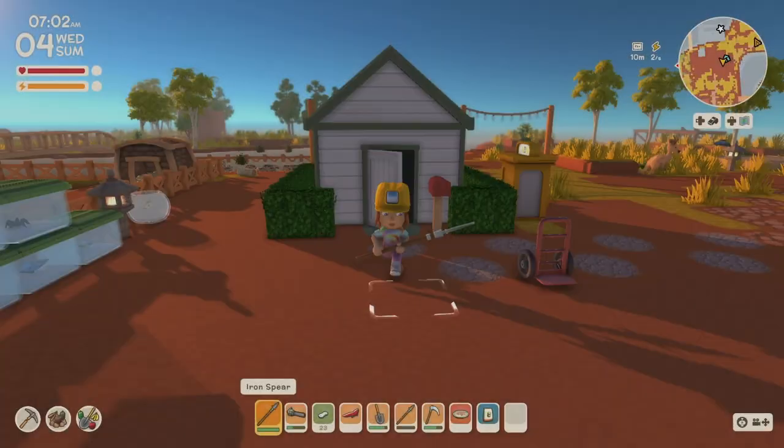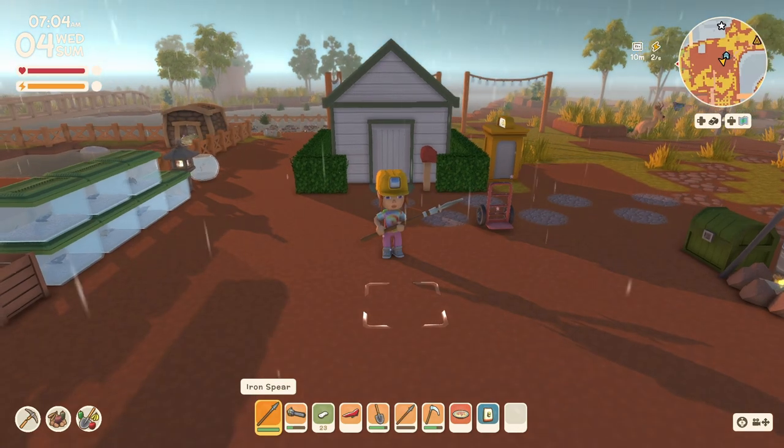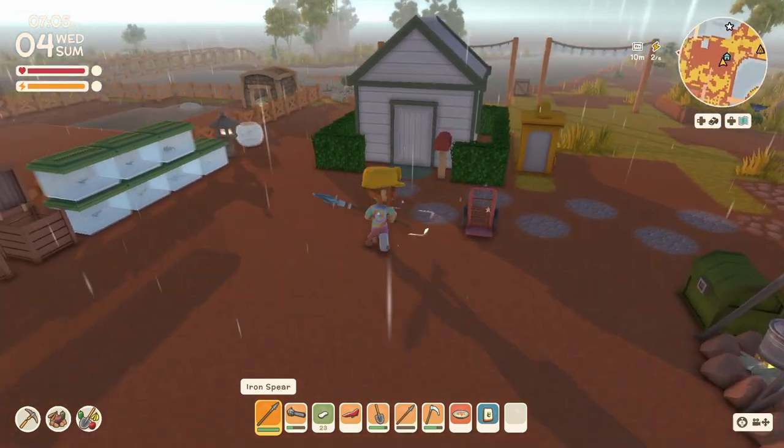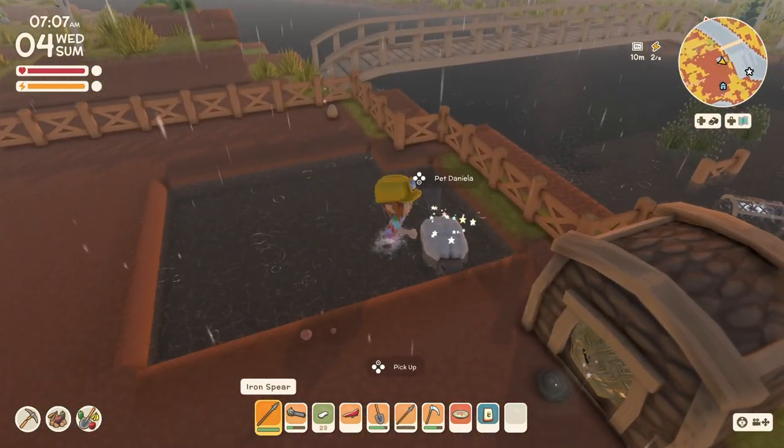Good morning and welcome to Australia. It is Wednesday, the fourth day of summer, and we have some rain. Let's very quickly say hello to all our animals.